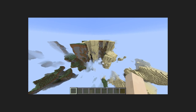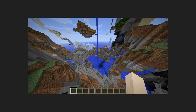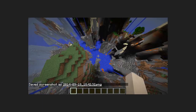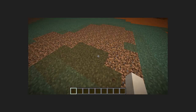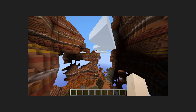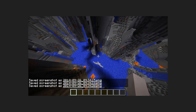This is looking around the custom world from one of the custom world generations that you could do — Java edition of Minecraft. I just found it looked really good, so I took a whole bunch of screenshots of it.